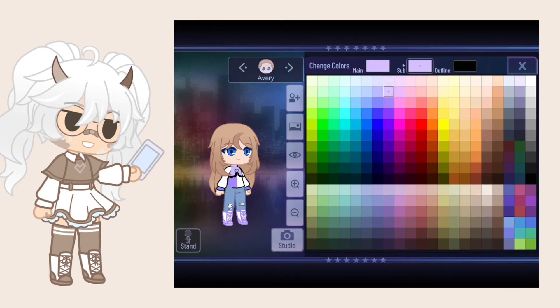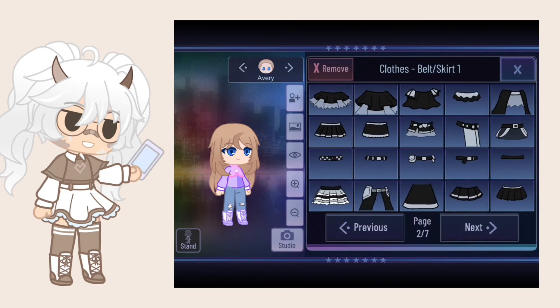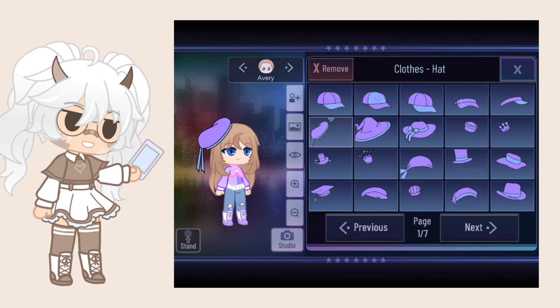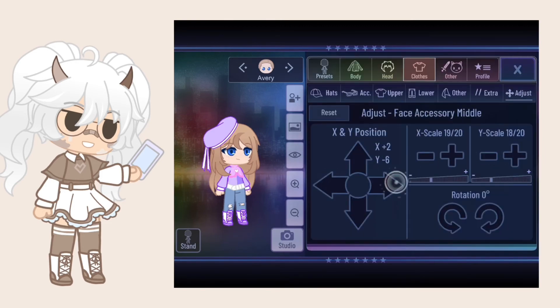I decided to make her have a half and half shirt and it already looks better than the one she had before. The coloring was giving me a bit of trouble until I decided to make the little jacket pink instead of purple. The outfit was almost done so I finished it off with a nice belt. I almost forgot her hat, but since this is a glow-up I'm giving her a better one. I gave her some freckles for more detail on the face and then added a pink hair bow to her hat to match her little jacket. Then she was done.